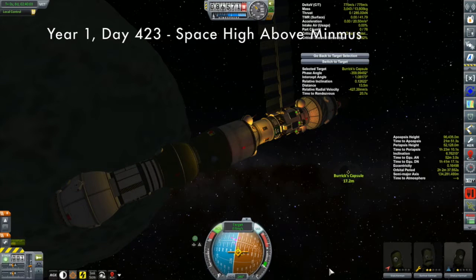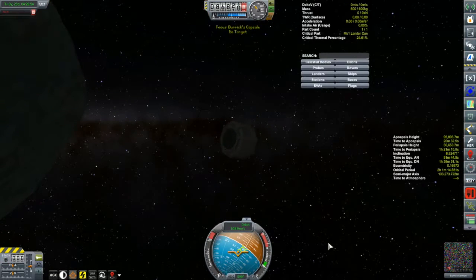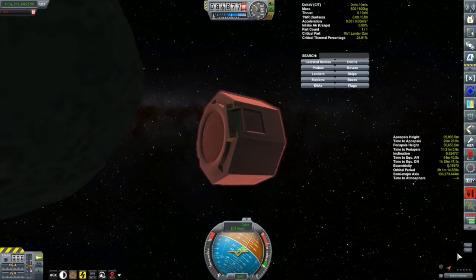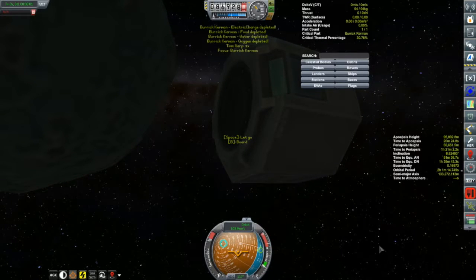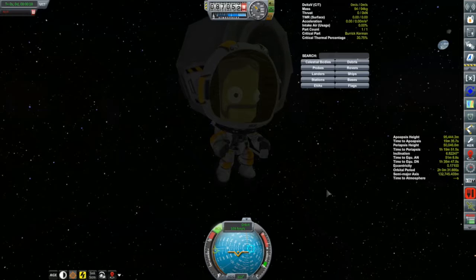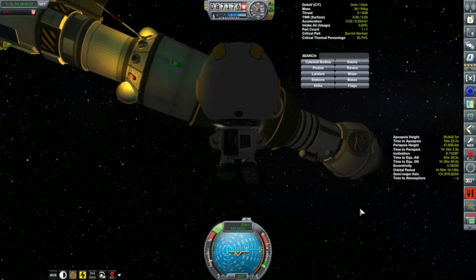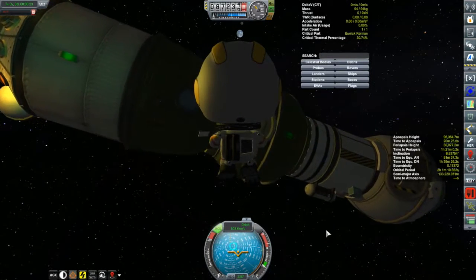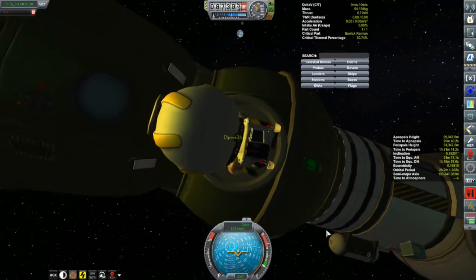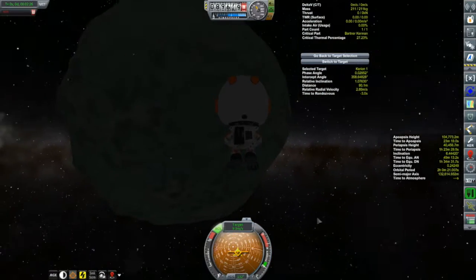Back to Minmus, where the Korion One is just finishing its rendezvous with Buric's capsule. We snuggle up nice and close, fly over to Buric, and EVA him for a look. Buric here is a pilot — a dashing young man. I am overloaded with pilots as per usual; I'd love a scientist or even an engineer before my Eve mission, but a pilot will do. Anyway, we got him into the Korion One, and Bartner disposed of our debris.